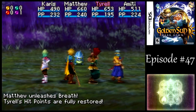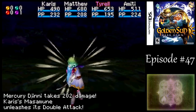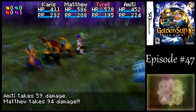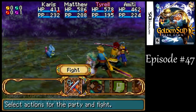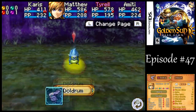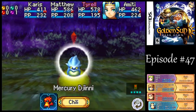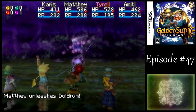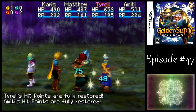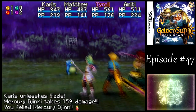The Mercury Djinn has 949 HP, so I think I can get in one more full round of attacks without killing the guy. That's the price you pay for not sealing its synergy. Just like all Mercury Djinn, this one leads me to Mars. I'm going to use Doldrum to prevent it from running away in the event that Karis is not quite able to finish it off — but there we go!